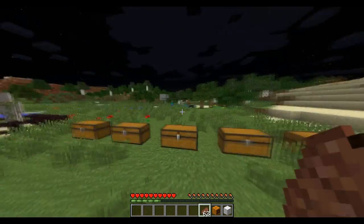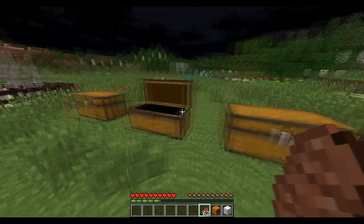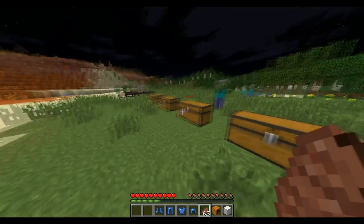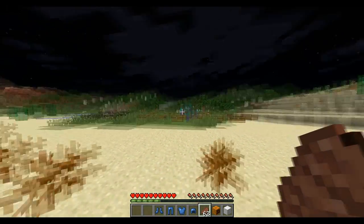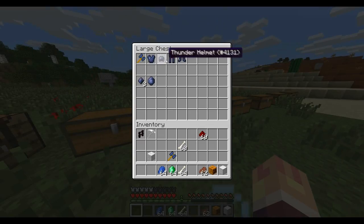The first set of armor I like to showcase is actually the lapis armor. So we got lapis armor right here, and of course you make that — there's zombies. This armor can be combined with stone shards to create the thunder armor, which is pretty much a god armor.